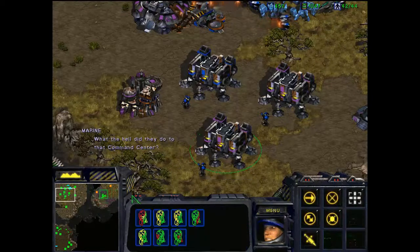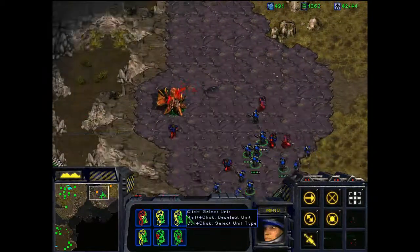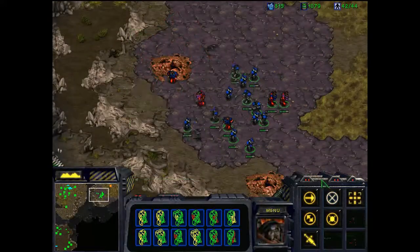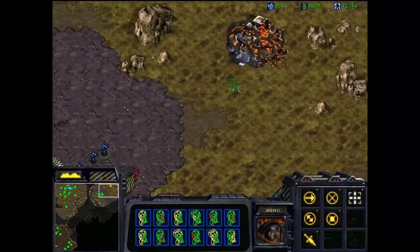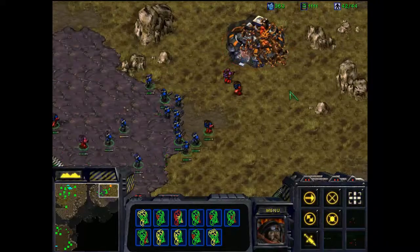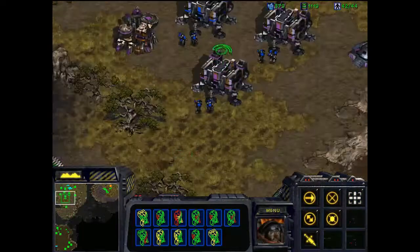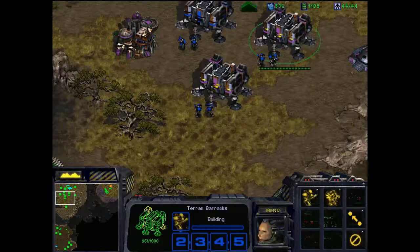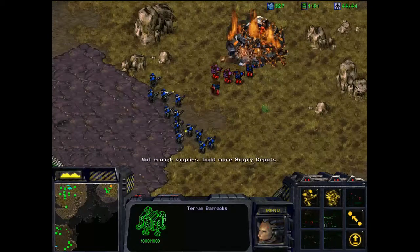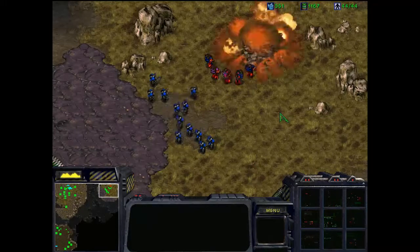What the hell did they do to that command center? They infested it. Since Jimmy's not here and can't see it, he misses his line — he'd actually say 'whatever it is, it isn't natural.' Burn it, boys. In fact, it is natural because it's done by the Zerg, so therefore it is natural. As you can see, this is just going to be a burn-down. I supply-blocked myself — yawn. And the command center is burning to the ground.